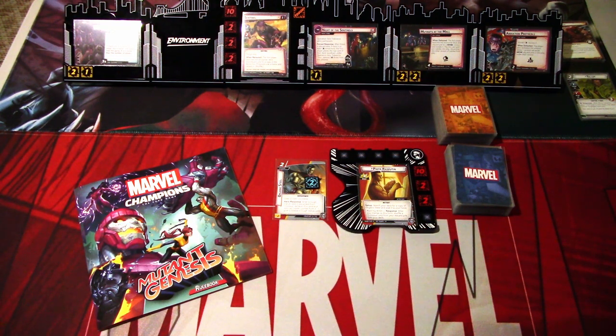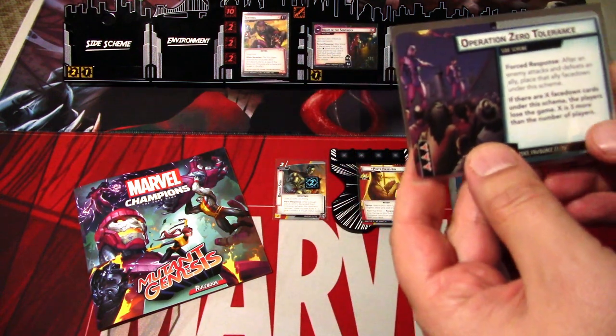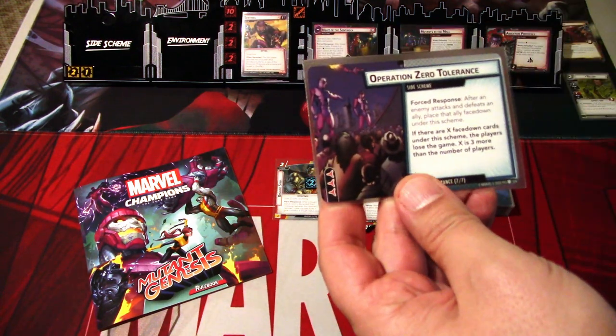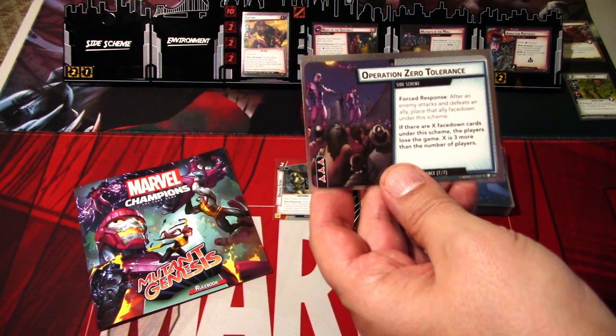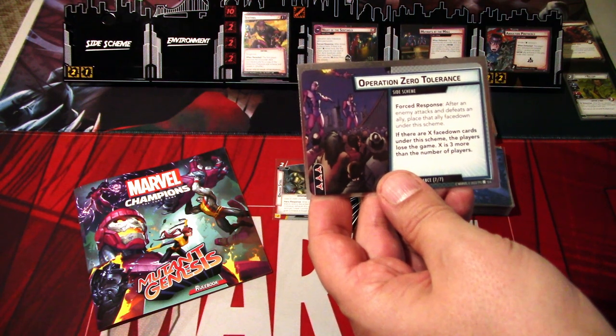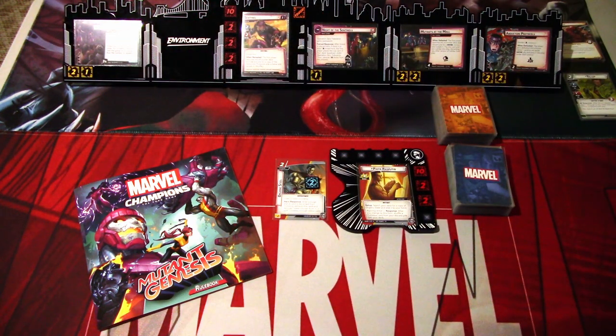There are a lot of side schemes in play. Operation Zero Tolerance we can ignore, or rather the threat on it we can ignore because it has permanent, so we can't remove that from play. It provides a new loss condition: if there are X hastenom cards under this scheme, the player loses the game. This X is three more than the number of players, so it's four. If we hit four cards underneath this card, we lose. We have the Sentinel in play.